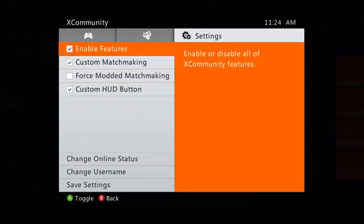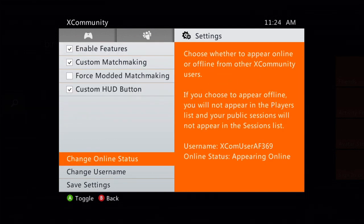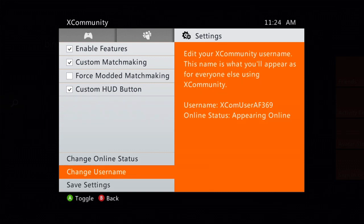To the right is their respective servers, to the left is their username. You can join them in online sessions if they are online and playing. A lot of them playing NCAA Football 14 — I wonder why. Every setting you have: enable features, custom matchmaking, force modern matchmaking, custom HUD, button change, change your online status, change your username, and save your settings.